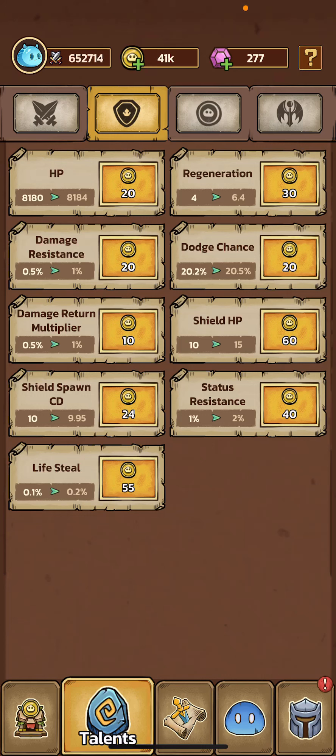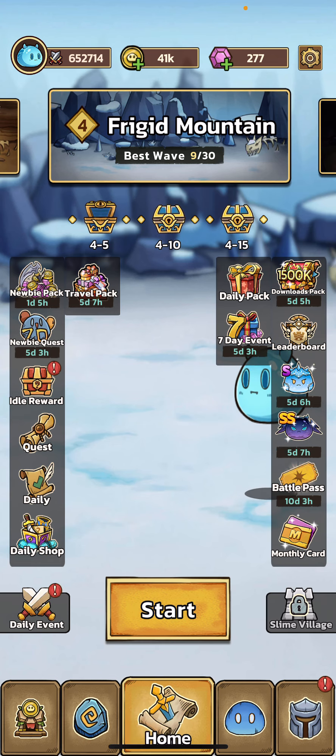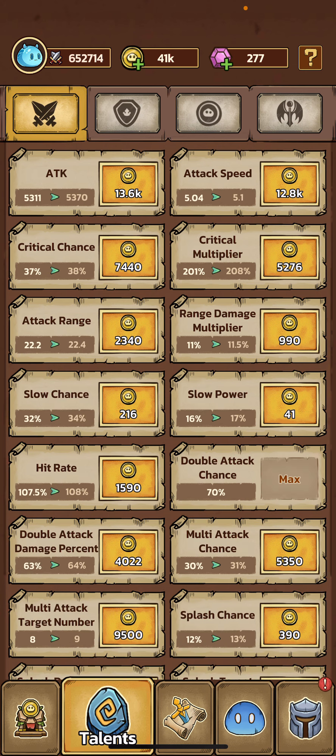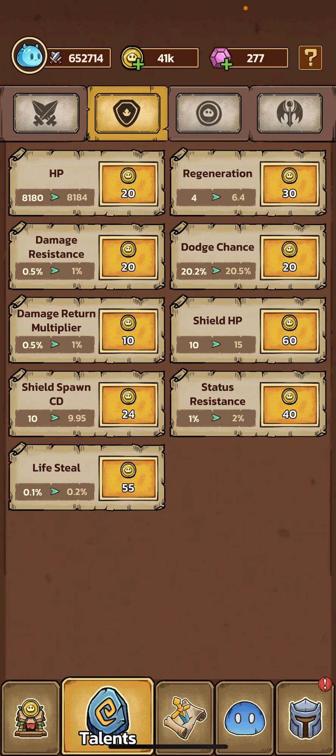This video is just going to be on the defensive talents. Same as the offensive talents — if you didn't watch that video, you can access them during the battle, but also if you go to the talents tab on your main screen, it's the second one right here. Your defensive talents include HP regeneration, resistance, and more.